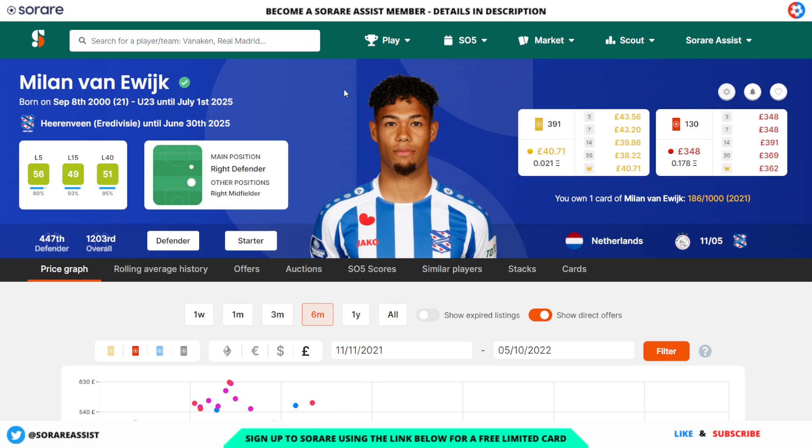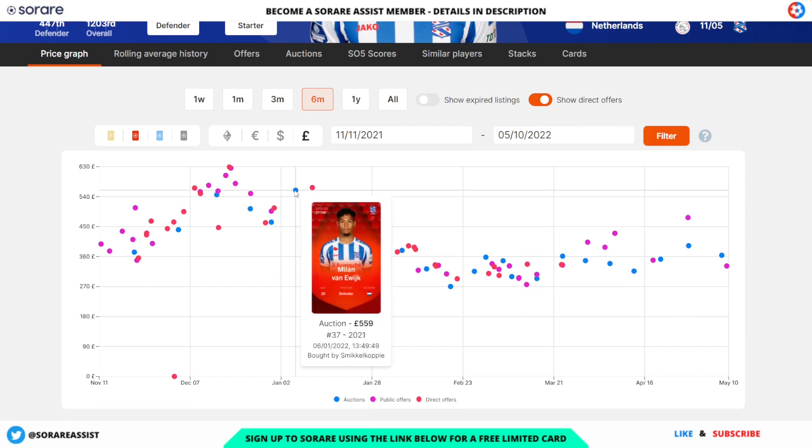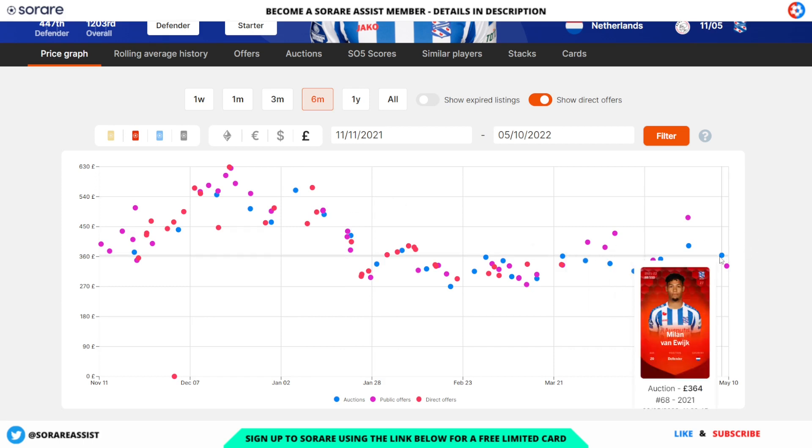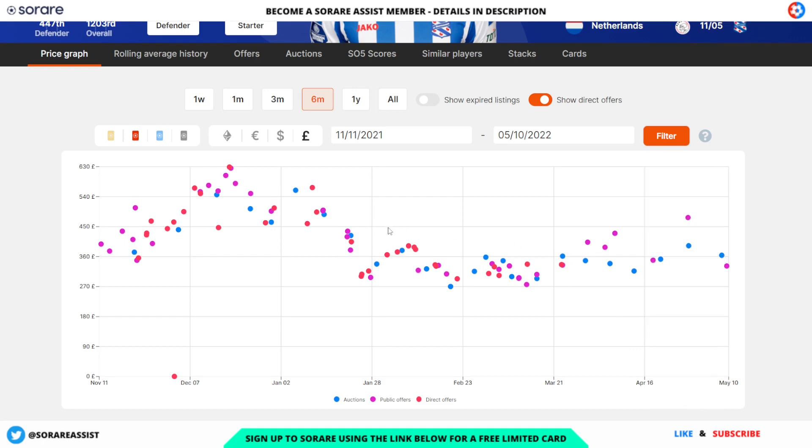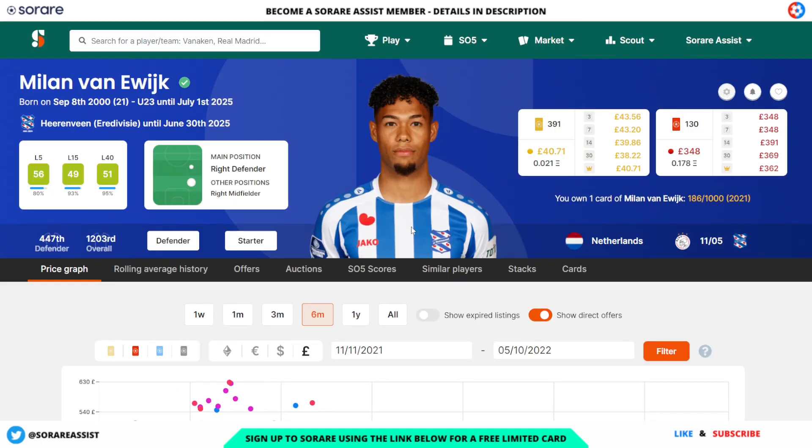Another good defender is Milan van Elk of Heerenveen. He's got a fantastic L15 of 49 and a brilliant L40 of 51. His limited is going for around £40 and his rare for around £348. Back on the 6th of January his rare was going for £559, and more recently someone snapped him up for £364 on the 8th of May — a saving of around £200. Looking really cheap for a quality defender.